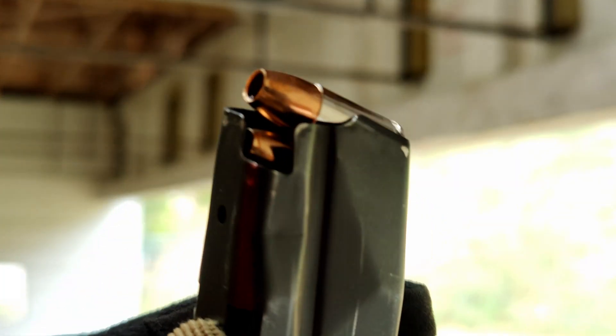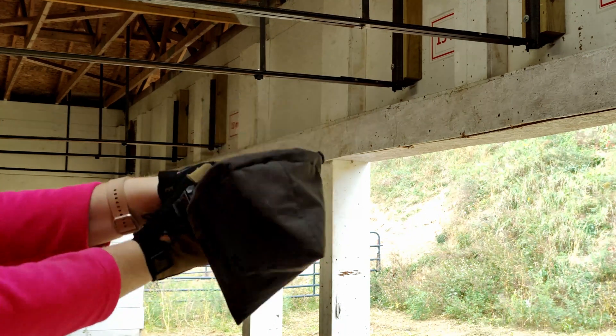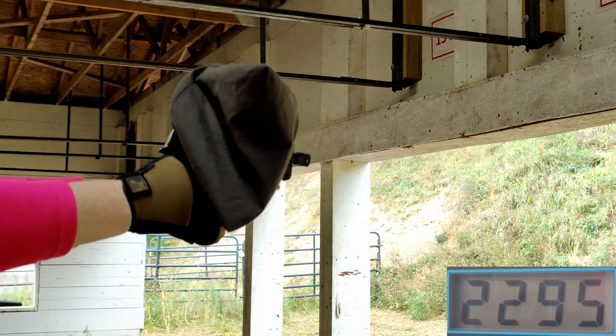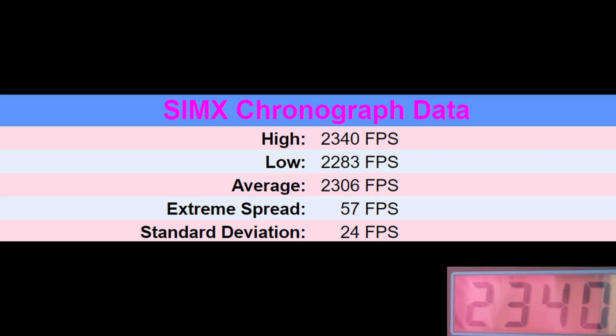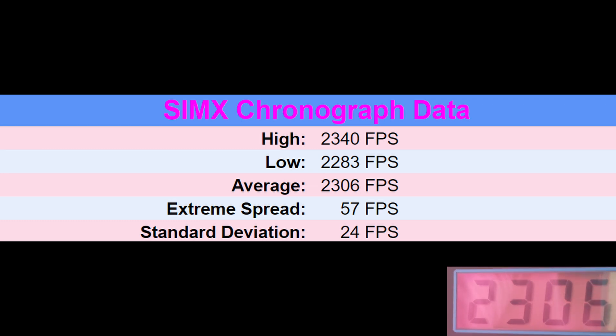Now we have our SimX rounds — these are supposed to be faster than the Liberties. Same gun with the case catcher. Shot one: 2,340. Shot two: 2,295. Shot three: 2,283. That is crazy. SimX results: high 2,340, low 2,283, average 2,306. The spread is 57 and the standard deviation is 24.